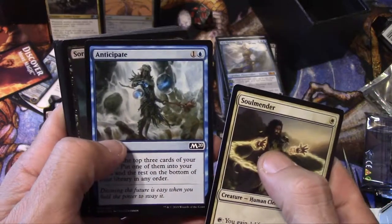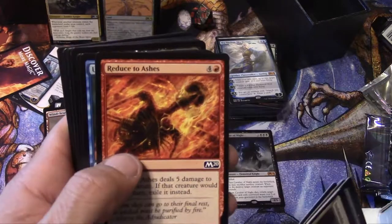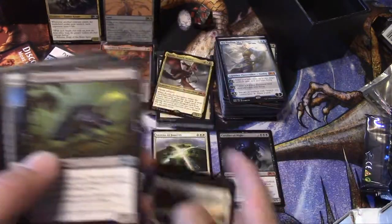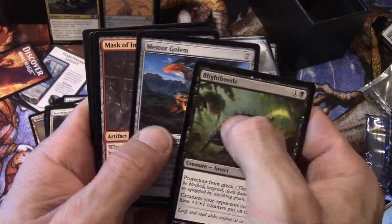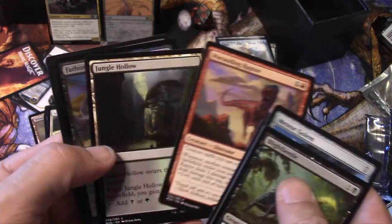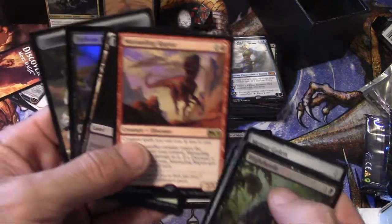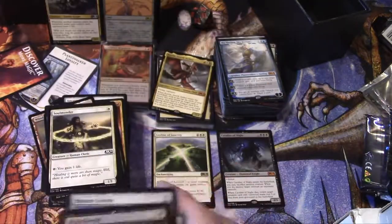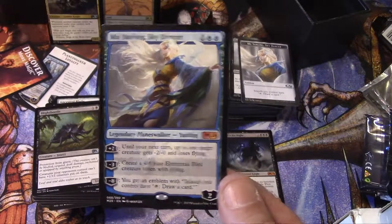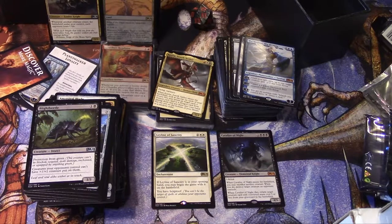Last pack. Soul Mender, Opt, Sorcerer of the Fang, Faerie Miscreant, Vial of Dragonfire, Rabid Bite, Reduce to Ashes, Unsummon, Greenwood Sentinel, Blight Beetle, Meteor Golem, Mask of Immolation, and a Marauding Raptor. And a foil common — Fathom Fleet Cutthroat. I'd have to say this bundle has got to be the best pool — really happy with it, and did get that foil Cavalier of Gales, which is really cool.